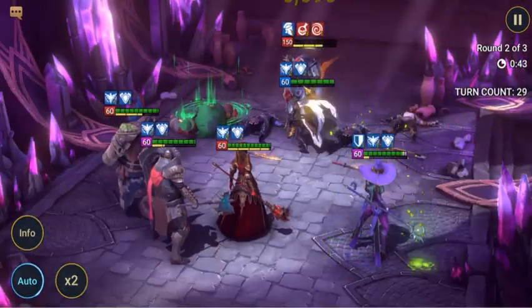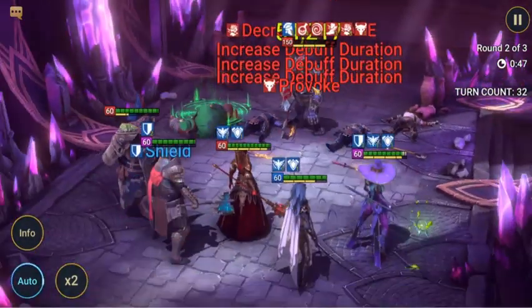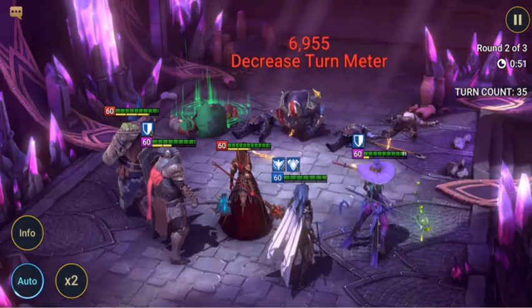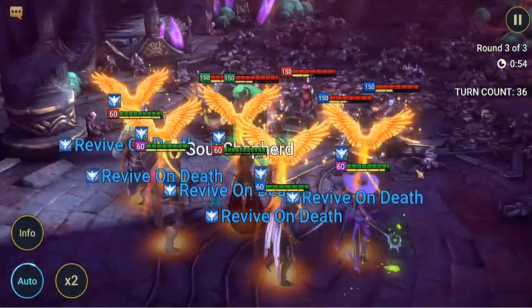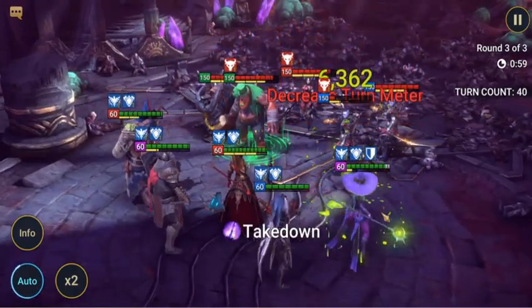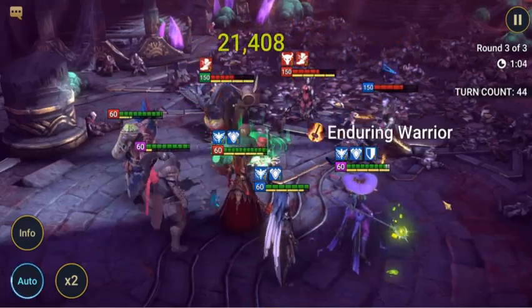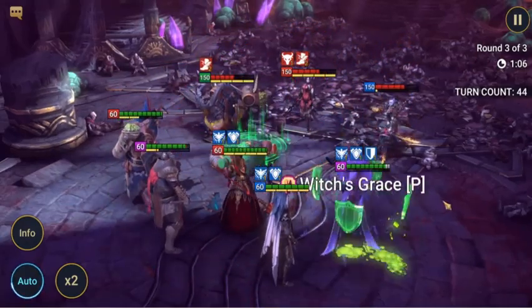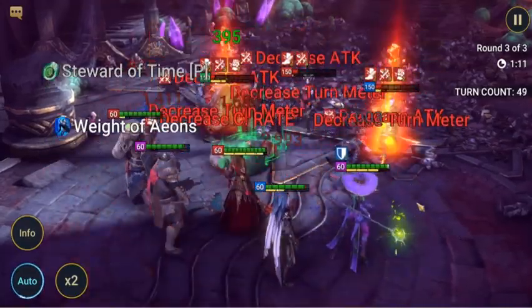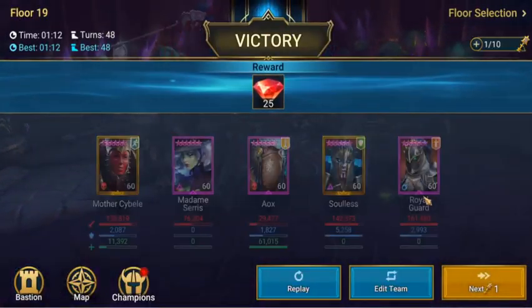One enemy has an unkillable buff at the moment, so we just have to wait for it to disappear before we can finish this round. Madam Serres takes care of that — she removed that buff. That's a good reason why you want to have buff and debuff champions in your team, so they can remove buffs from enemies. As you saw, she had an unkillable up, so without Madam Serres we would have had to wait for that to end before we could have taken her out.